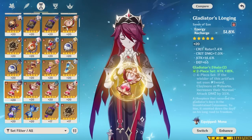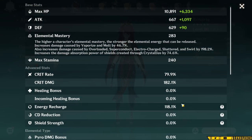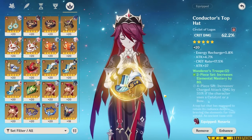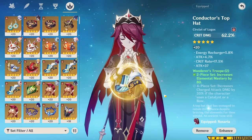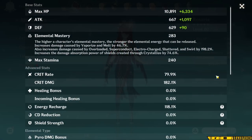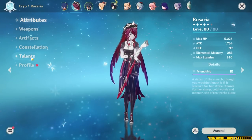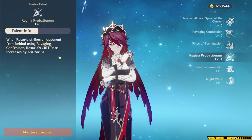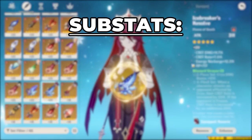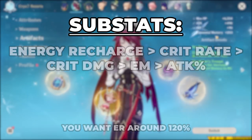If you really want, you can also use Energy Recharge, but I've found that with other cryo units, Rosaria's energy generation is never really that bad, and she doesn't really need a whole lot of Energy Recharge. For reference, my Rosaria is comfortable at around 120% ER. Rosaria is actually a character that doesn't always want to follow the 1-to-2 ratio of Crit Rate to Crit Damage. Because Rosaria shares crit with the rest of your team, it can actually be more beneficial to try and get her Crit Rate up, even if the Crit Damage ends up being a little bit lower. You don't necessarily need to go past 88 Crit Rate on her — 80 is more than enough in a Melt setup. For substats, prioritize Energy Recharge until about 120%, then Crit Rate and Damage, Elemental Mastery, and Attack%.